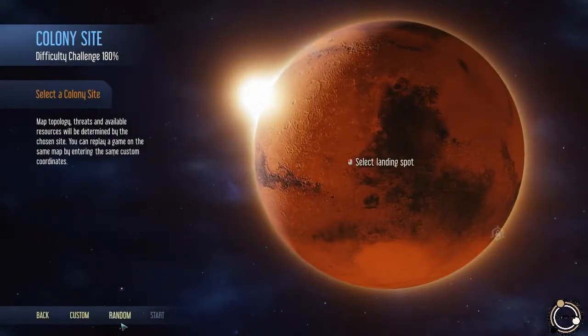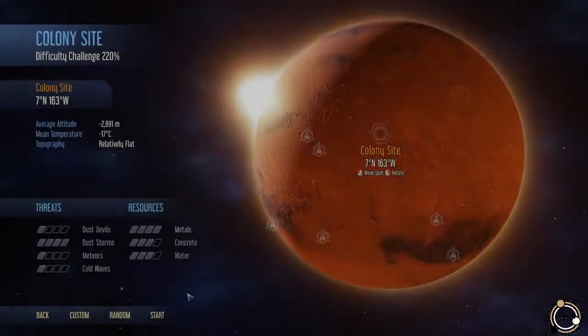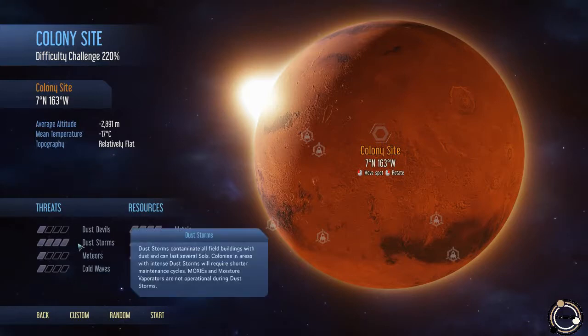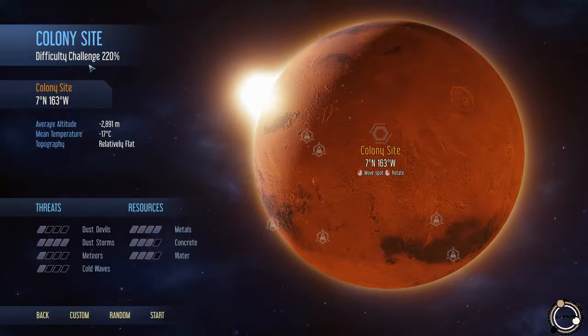Select a colony site — we're going to do that at random. I think we'll take this one. We're going to end up with a lot of dust storms, but I think it will be alright. Moxies — that's oxygen generators — and moisture evaporators for water are not operational during dust storms. So what we're going to focus on is making a lot of tanks so we can get some stored water and oxygen. Difficulty challenge at 220 percent — sure, let's go for it.